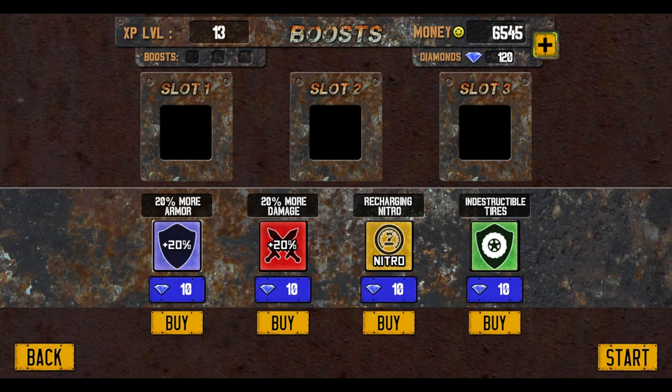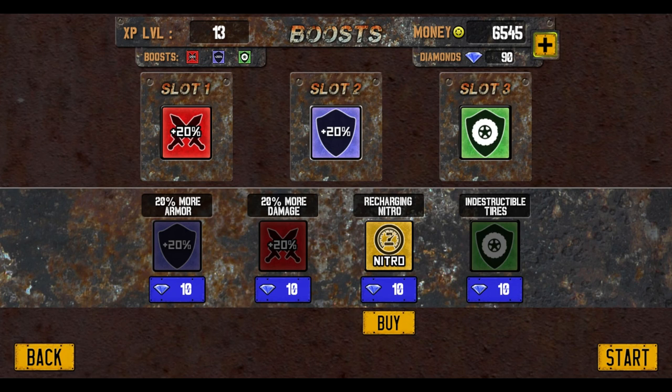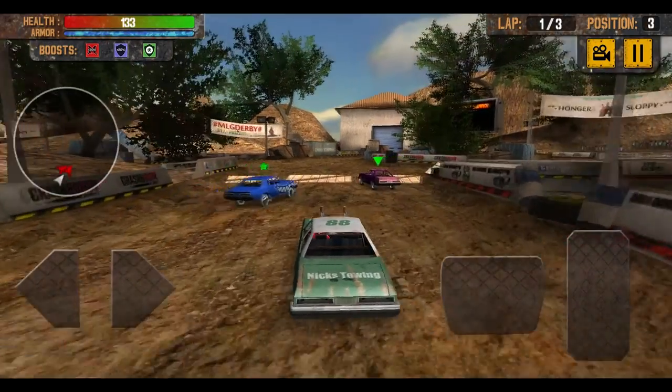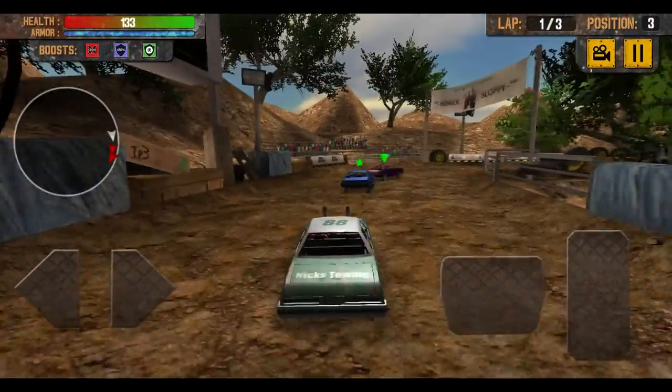Here is where we can equip mods — these cost diamonds, the purchasable currency. We've got 20% more armor, 20% more damage — I'm not sure we'll need that because this is a figure-8 race — but we'll go with the armor and the damage and the indestructible tires. Awesome, 90 diamonds remaining. The controls are on the screen, so if you're on a phone or tablet you can just tap those, but I'm on PC so I'm using a keyboard, and the keyboard controls are actually really good.